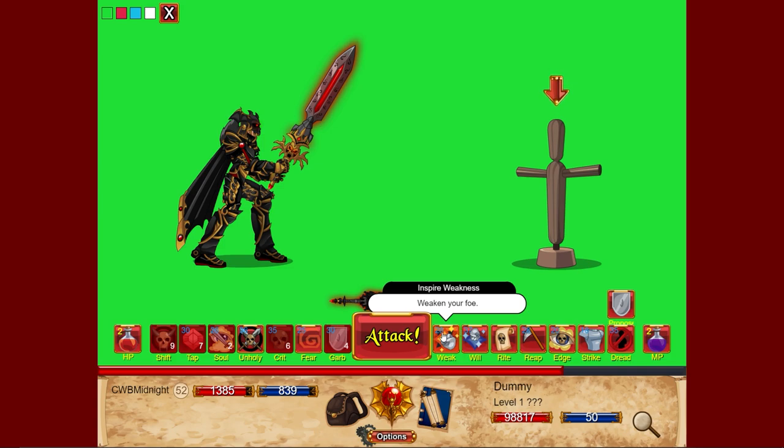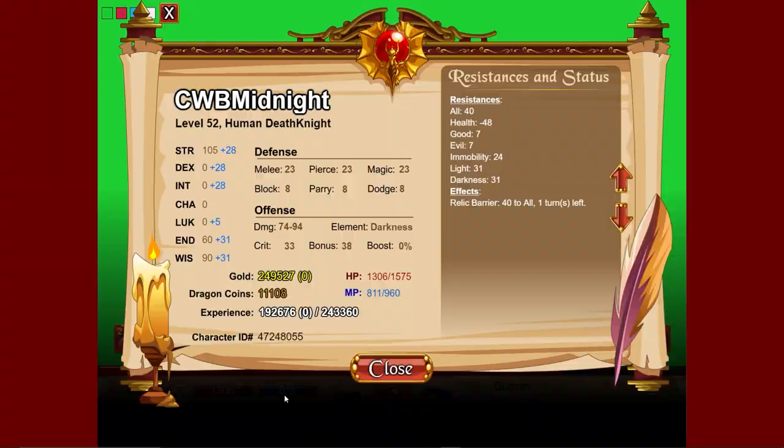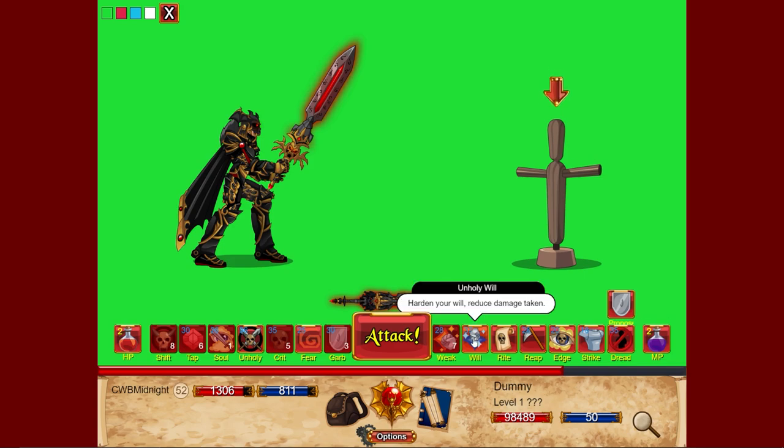Inspire Weakness used to be one of the buffing attacks but now does 100 damage and applies a crit reduction. The crit reduction now increases based on your number of relics from minus 30 up to minus 50. Testing it — we get minus 50 to all and 30% more damage when we use that, which is really good. Minus 50 to crit — I may have relics I'm not aware of.